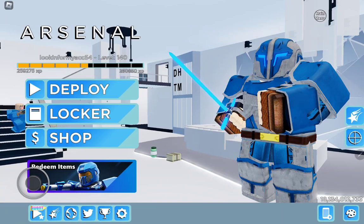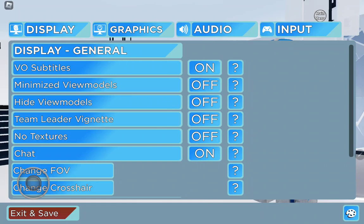When you're in the settings menu, you can put VO subtitles on or off. Then you could put minimize view models on if you want, and high view models off.